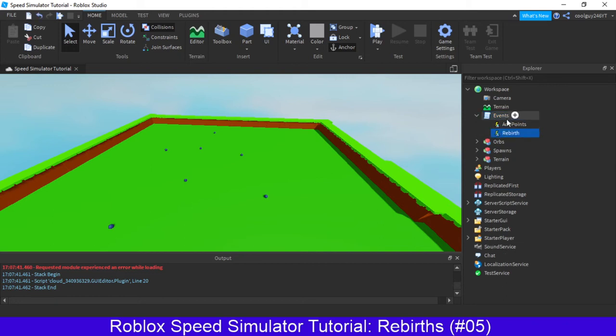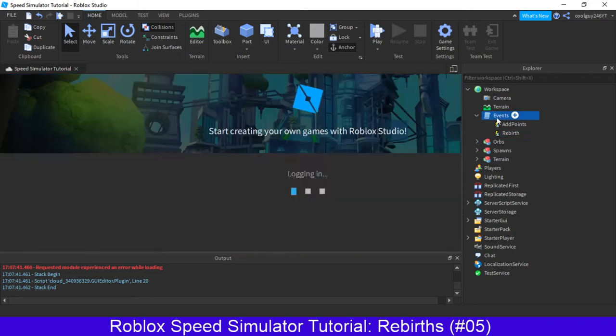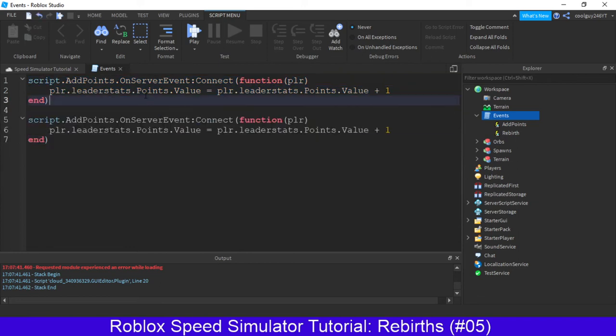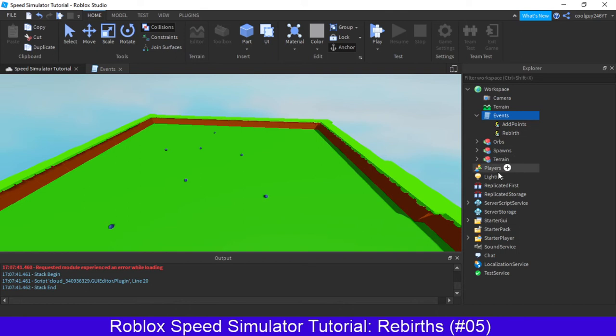In the future we're going to be making a menu for multiple rebirths, so you can buy like a hundred at once, a thousand at once, and so on. Next we're going to open up our event script and copy what we've already got, then paste it again. And we're going to come back to that, so just click off that for now.